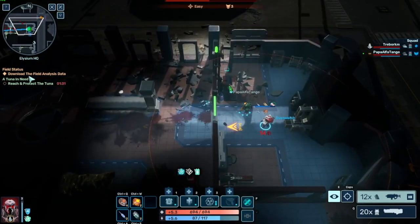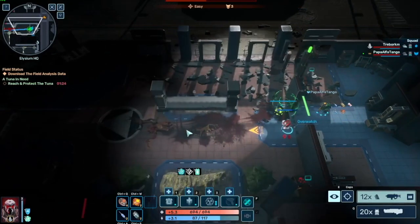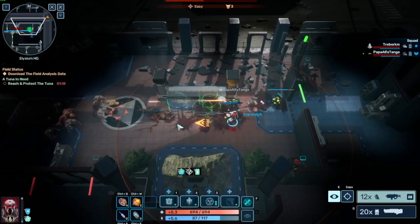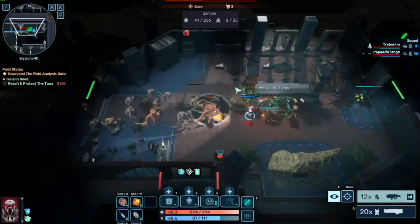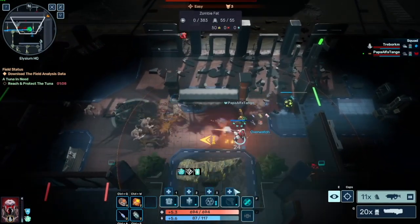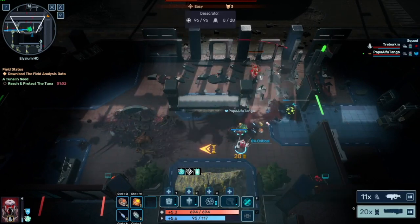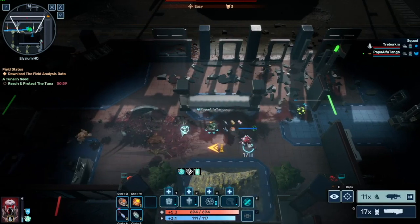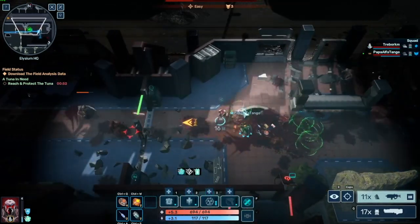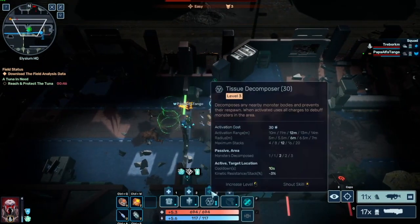The mission has changed — it says download the field analysis data. So we have to go to the computer. You can use the map to remark your path. Your shotgun has a skill — as you hit the pluses you can upgrade your skills. That's your secondary skill, which is Q. You can just left-click or use your character skills.